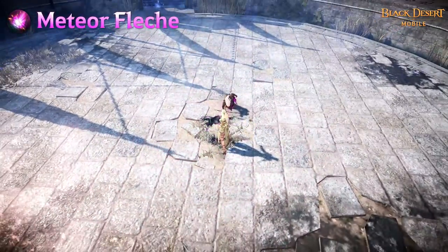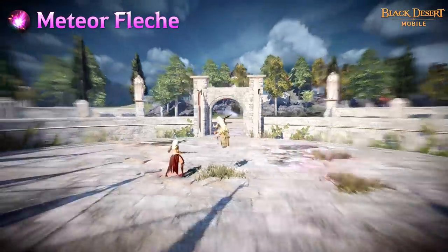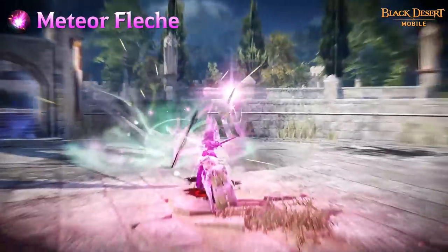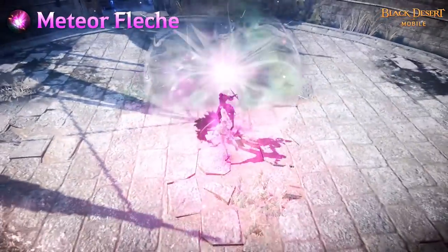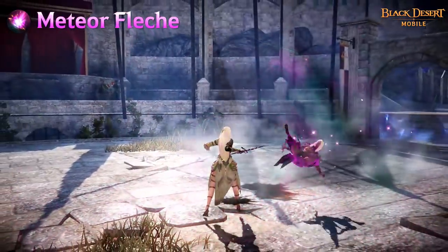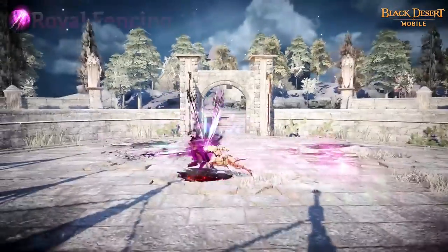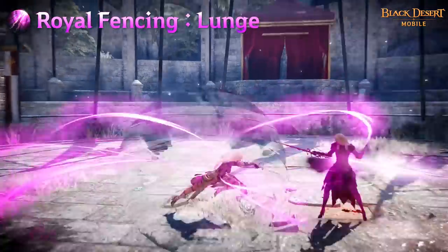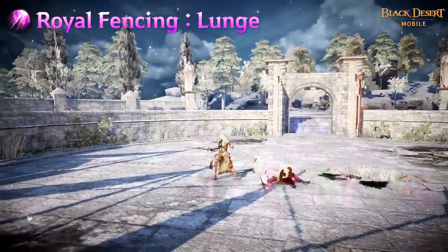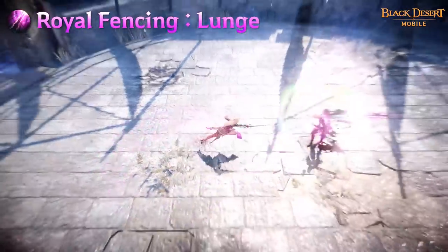Meteor Flash is a skill where Eclipse quickly leaps and cuts down the enemy. Super Armor is applied and Eclipse cannot be grabbed while using the skill. Lastly, the Enhanced Skill allows Eclipse to quickly pierce the target after attacking them. With Royal Fencing Lunge, Eclipse powerfully and quickly pierces and knocks down the target. Her DP is increased on hit, as well as causing bleed damage to the target.